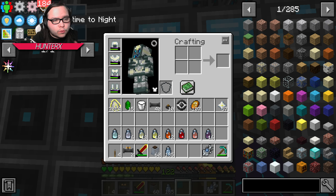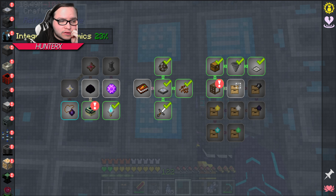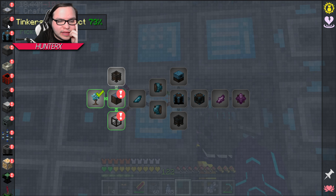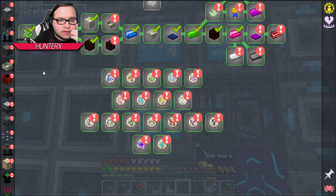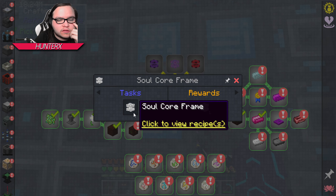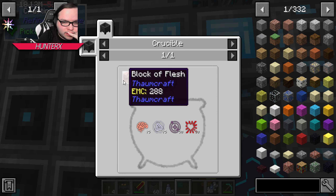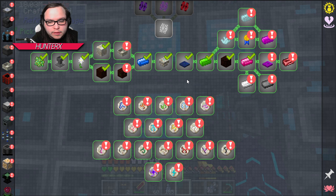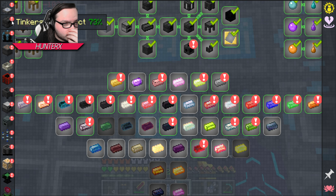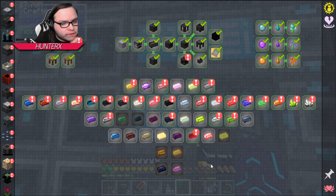What were we even working on? I can't even remember. I love how none of this is done. Oh boy. But Botania is 90% done, I just gotta do these things, which are pretty easy stuff. We can knock that out in one session and Botania should be done after that. We still need a lot of these — oh boy, that's gonna be fun.